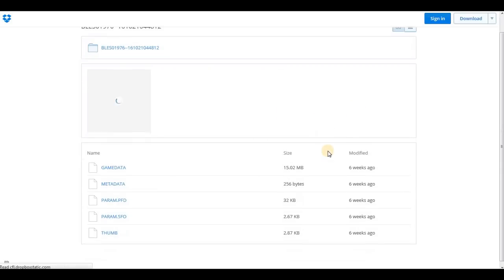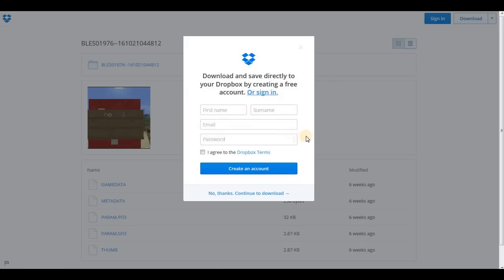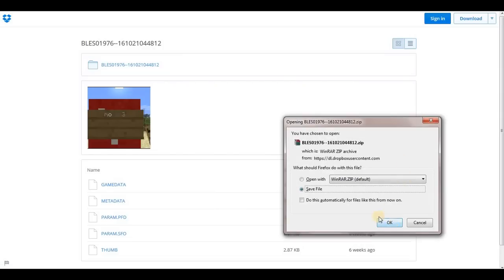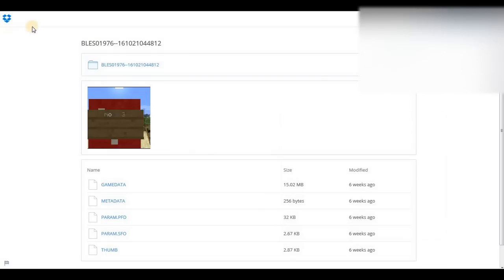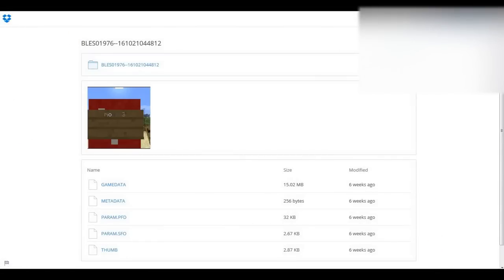This works for laptops and computers. As you can see, BLESS01976 means Europe and NPU means America. Click Download here. It says you need an account — no thanks, continue to download, because accounts can be a pain. Then click Save File. You'll need a program called WinRAR — I'll leave a link and a video on how to download it, because without it this won't work. Save the file to your Desktop.